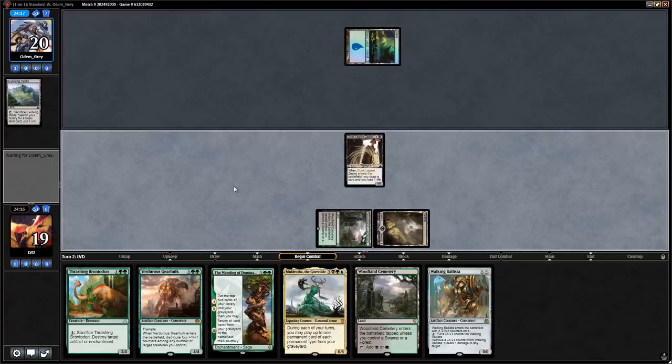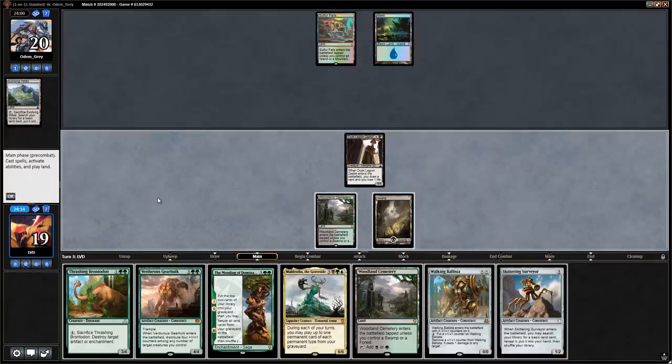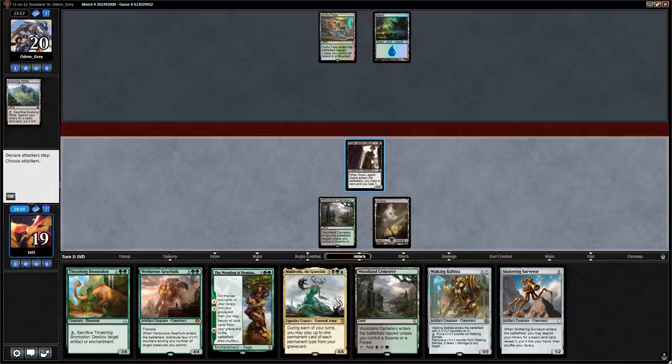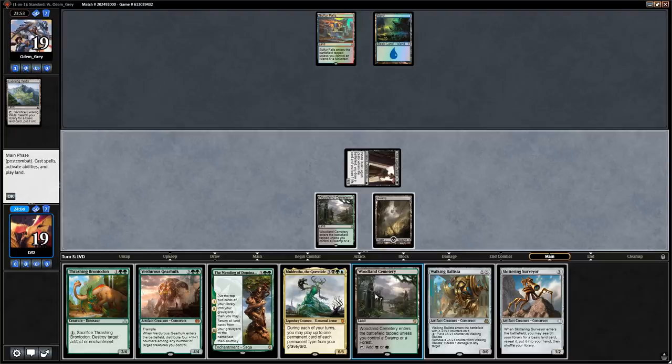We draw a Ballista with the Zealot — not bad. Opponent plays Sulfur Falls, so they're on blue-red. Could be some form of control. Let's get in for one with the Zealot. I prefer playing Skittering Surveyor over Brontodon here since I'd rather get land, and our opponent might not counter the Surveyor anyway since it's a low-value target.